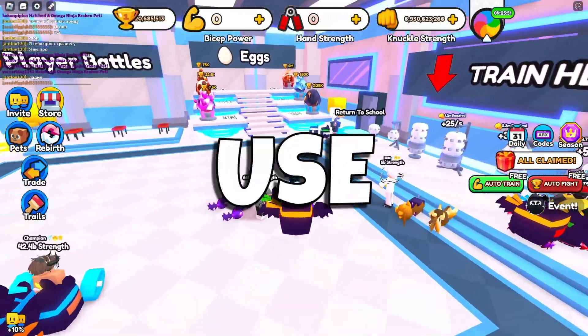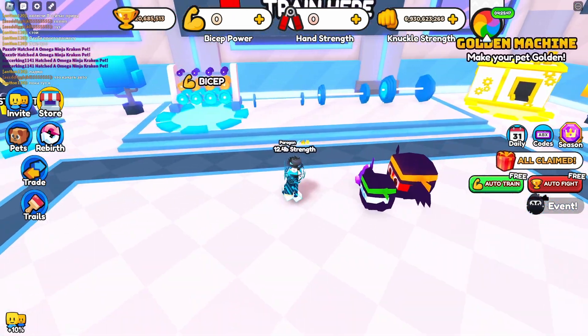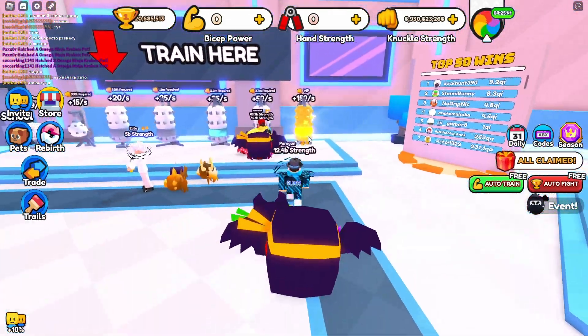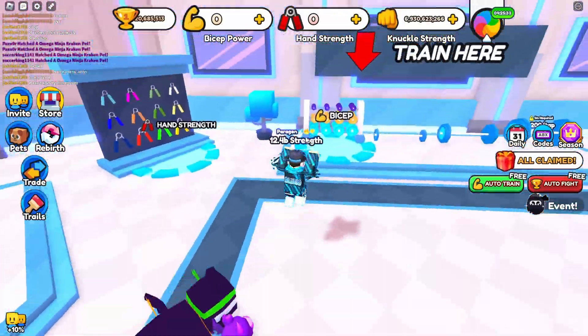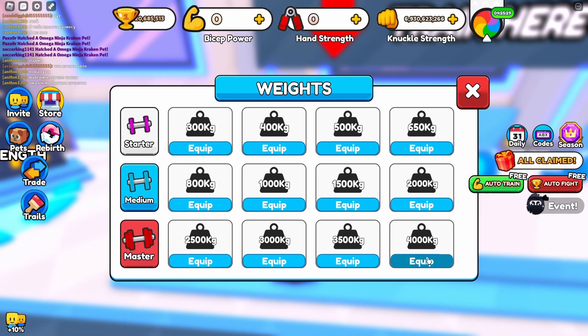My first tip is to not use biceps, because biceps is just the slowest one to get strength on. I would always recommend doing the hand strength or the punching the knuckles. If you do these you will get faster strength and become better at the game. Never do biceps because they're pretty much slower — I'll show you guys right now.